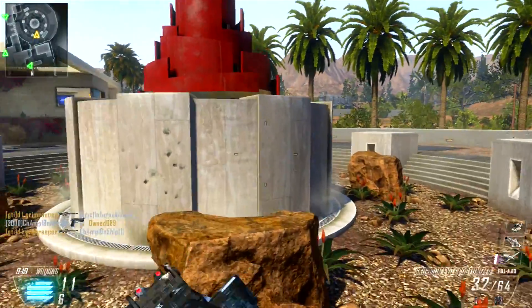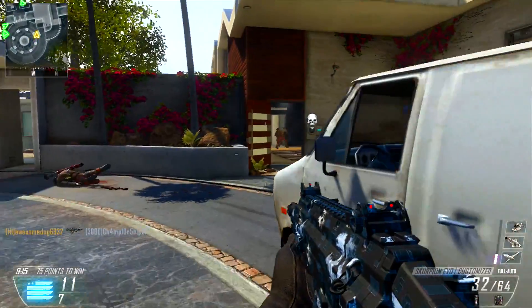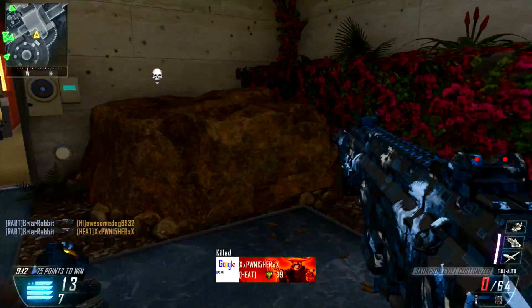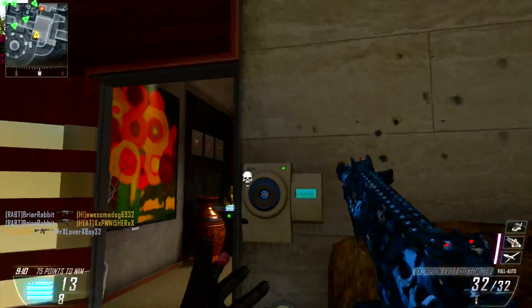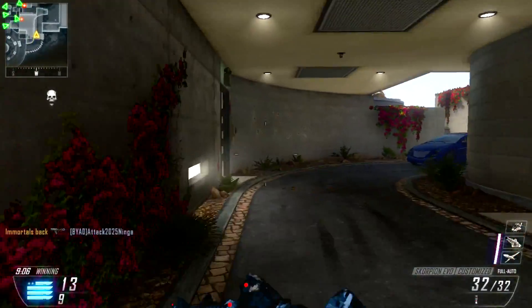Cove is set on a very small island in the Indian Ocean. It looks like there's going to be a kill box right in the middle and then a ton of flanking routes all the way around, kind of separated by rocks and trees.